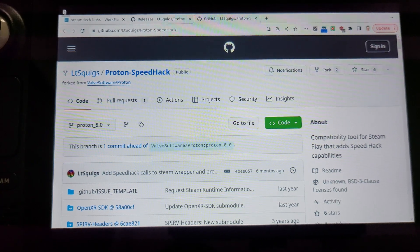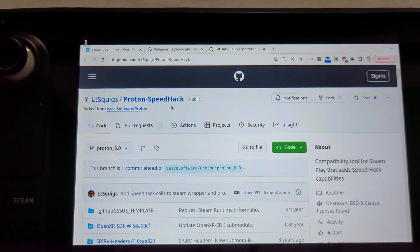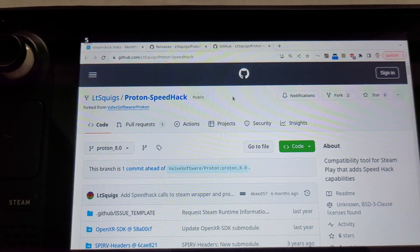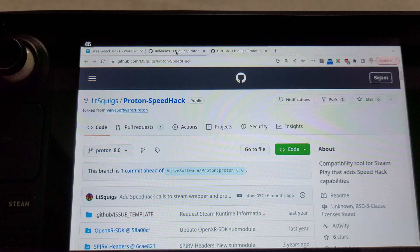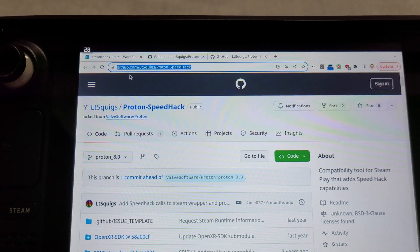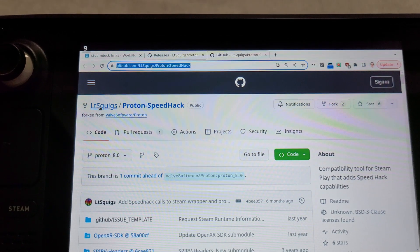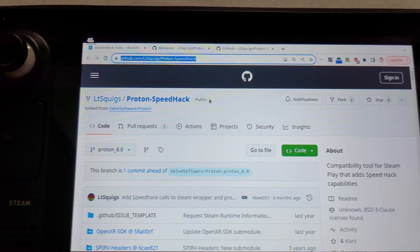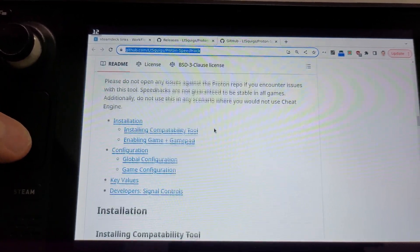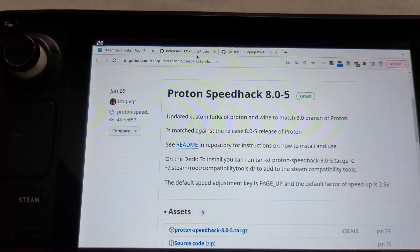The essence is very simple. First I'll show you how to install and use it, then showcase it in multiple games. You can type it in Google or go directly to the GitHub page: github ltsquigs slash proton-speed-hack. Thanks to ltsquigs for making this happen. After you find it, scroll down and check the installation instructions — go to the release page.